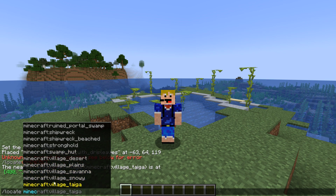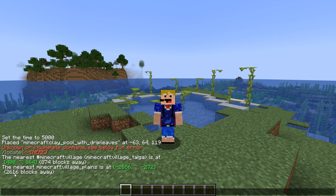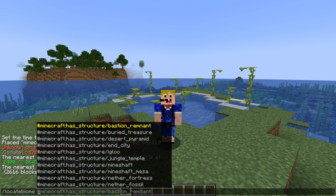You can also now specify specific structure types - for example a mesa mineshaft or normal mineshaft, a cold or warm ocean ruin, different types of ruined portals, shipwrecks, and different types of villages. So if I want to go to a plains village specifically instead of the nearest taiga village, I just do 'locate minecraft village plains' and it tells me the nearest plains village is 2600 blocks away.